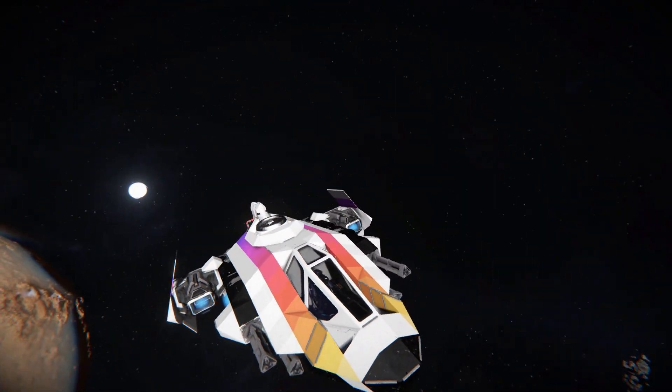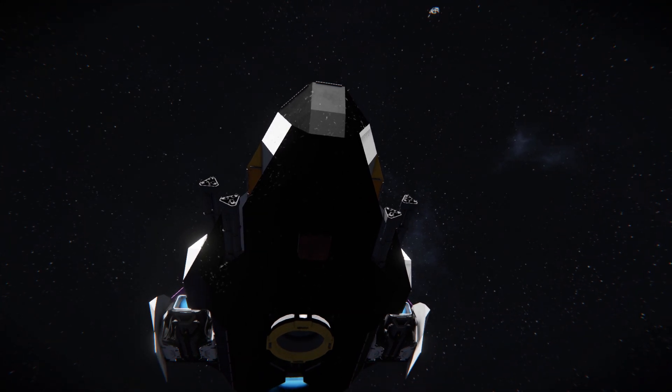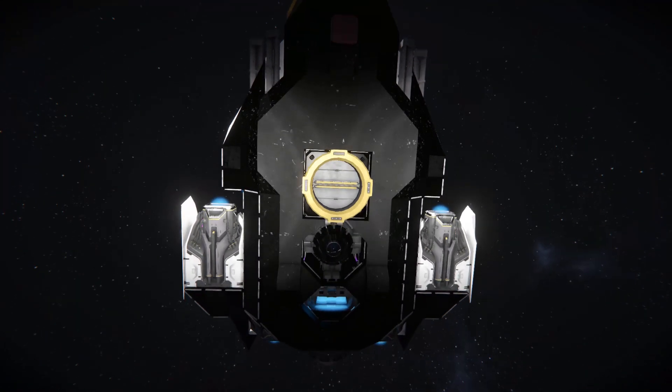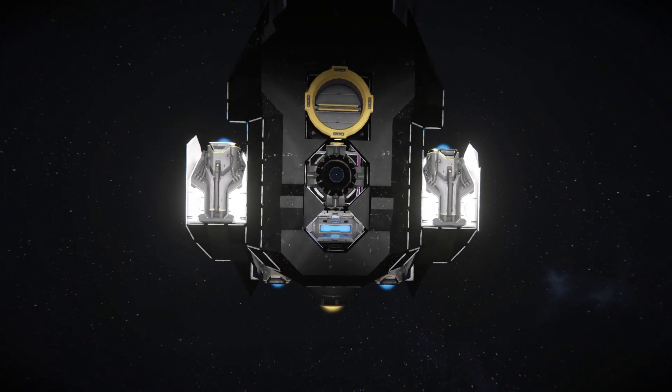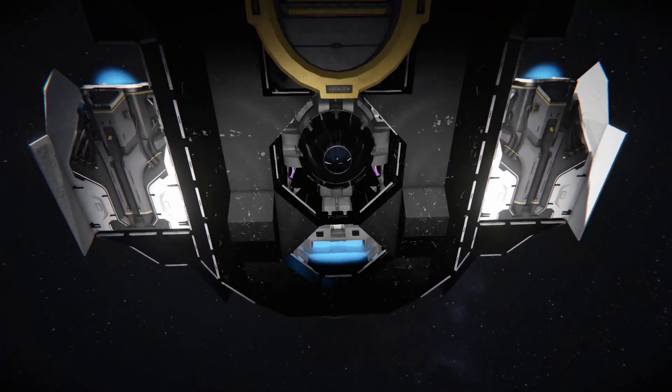Dropping down and coming underneath this thing, there's a magnet plate to lock ourselves down on, there's a connector to dock this thing up and refuel it with ammunition and anything else you need. There's the bottom of our atmospheric thruster, which has been housed very nicely so it should be nice and protected. And there is another ion thruster to move us up in space.